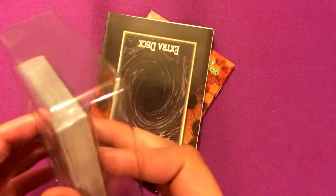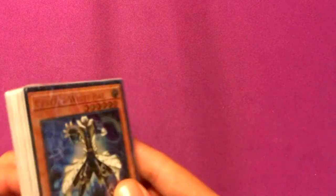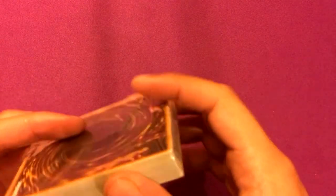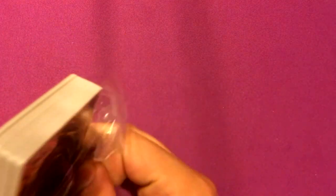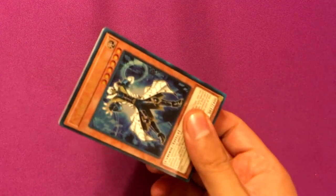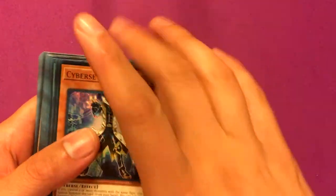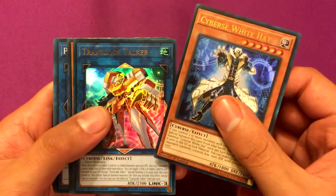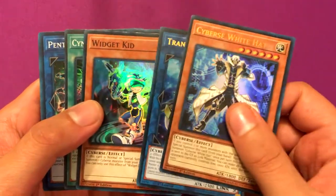There are a lot of cards in here that people want. I'm trying to build a decent Cyberse deck and get some of the link monsters, trying to get all the expensive Cyberse monsters, but that requires me to get like three of each card. Anyway, we got Cyberse White Hat, Transcode Talker, Widgetkid, which is a pretty good one.